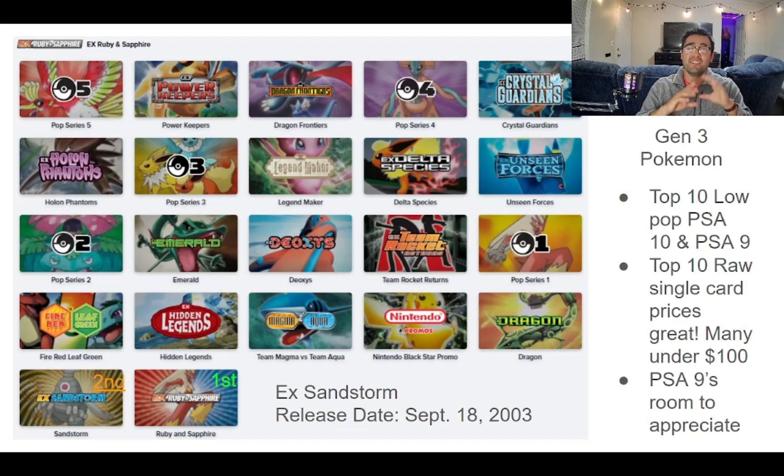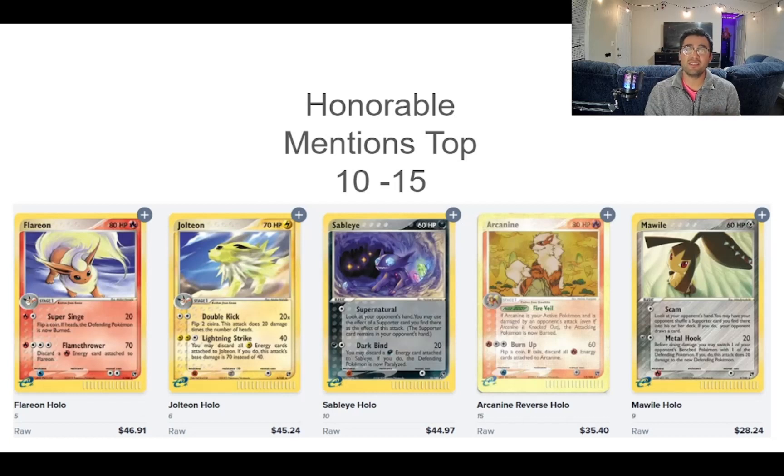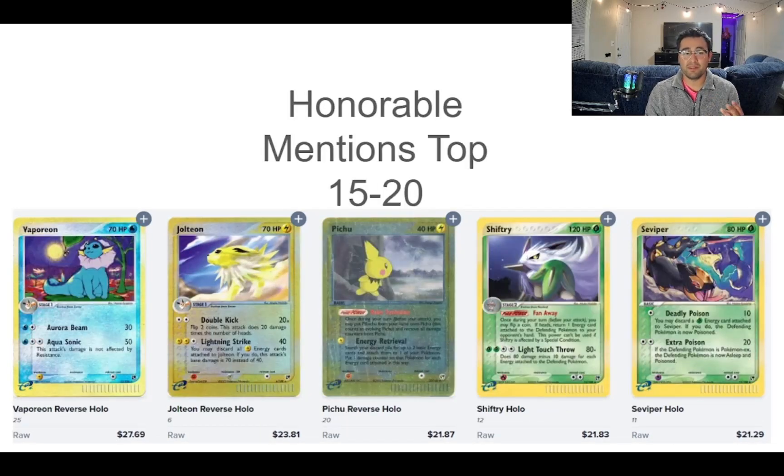To summarize: EX Sandstorm is the second set from Ruby and Sapphire, showcasing third-generation Pokémon. The top 10 cards have a low pop for both PSA 10s and PSA 9s, which is great to know when collecting or investing in vintage Pokémon cards. The top 10 raw single card prices are really great — many are well under $100 — and I believe the PSA 9s have a lot of room to appreciate. Honorable mentions for spots 10–15 include Jolteon, Sableye, Arcanine, Mawile, Vaporeon, Pichu, Shiftry, and Seviper. My name is MJ Okage — feel free to check out my other videos. I'll see you next time. Peace.